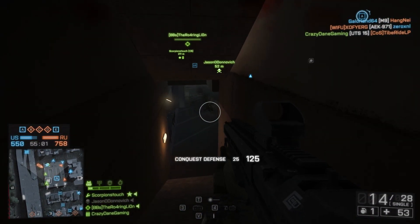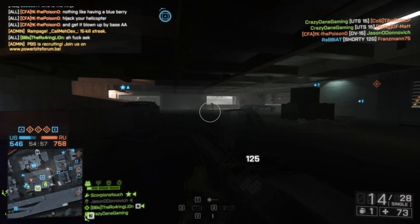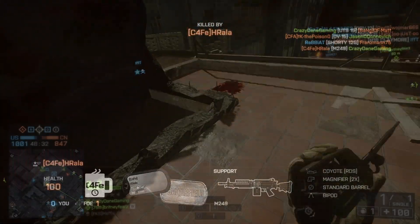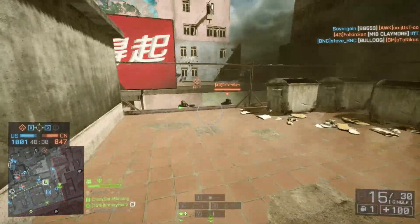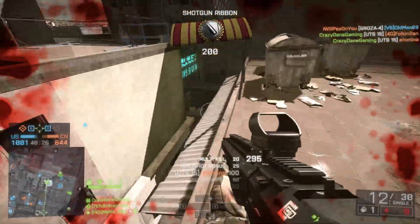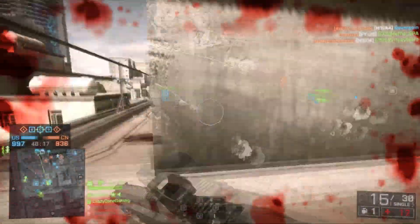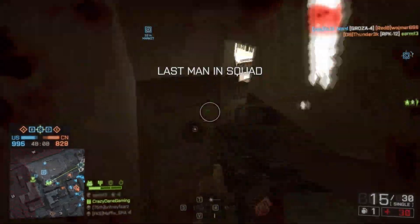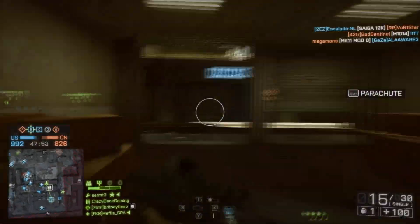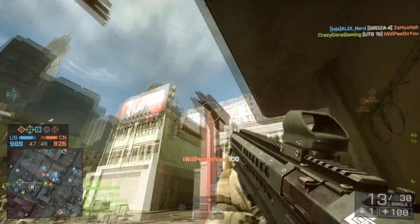I still think that the semi-auto shotguns like the DEO 12 and the DBV 12 shouldn't do a one-shot kill up close. They've got more than double the RPM of the pump action shotguns, so they already have a higher damage per second output. There's no need for them to also do a one-shot kill up close when looking at weapon balance. Semi-auto shotguns should be a two-shot kill up close because they've got high RPM, while pump action shotguns do a one-shot kill up close but have low RPM.